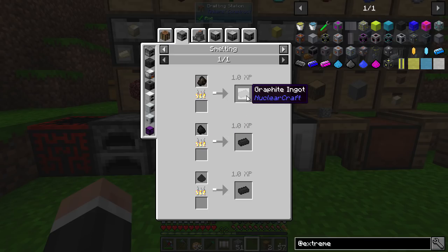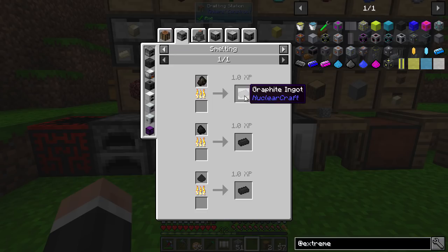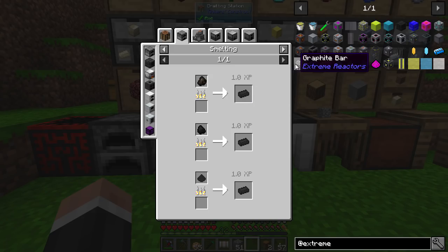Because we've got Nuclear Craft in this pack, it sort of changes it. Usually what you'll get is this graphite bar from Extreme Reactors, but because we have Nuclear Craft in the pack, you also get this. Don't worry about that — usually in mod packs, all of the graphite things or anything that has the same name is usually interchangeable. If it's a good mod pack, it should be interchangeable. So that's what we're going to be making.